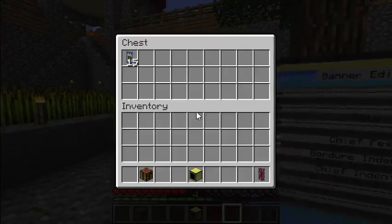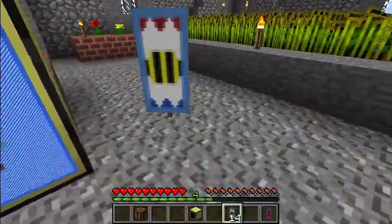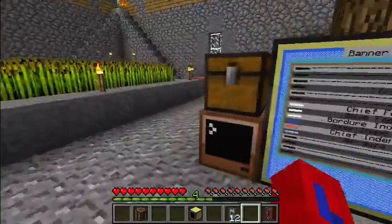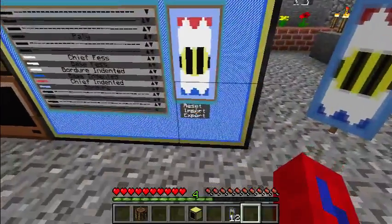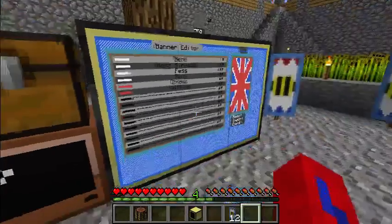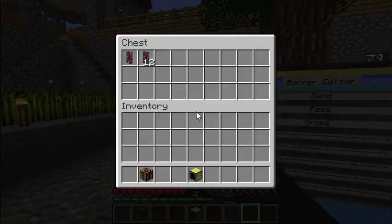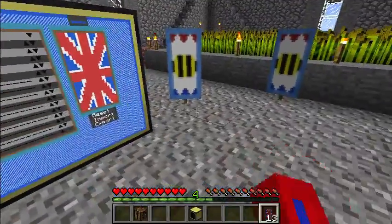But if I export, I'll press out a whole stack of banners. There's also an import button which captures whatever patterns are in use on the first banner in the chest. Just remember: if you export, you'll overwrite everything that's in there with the one pattern.